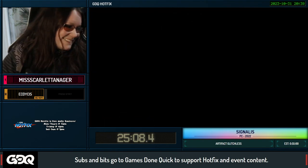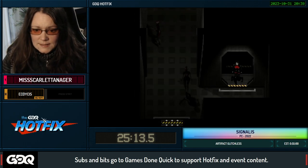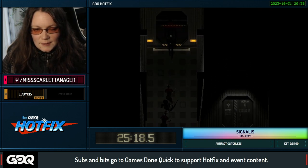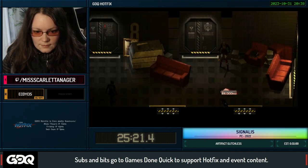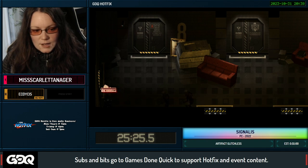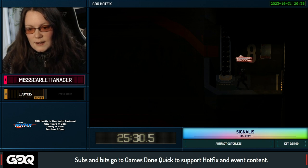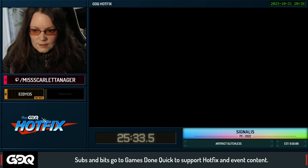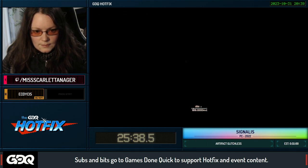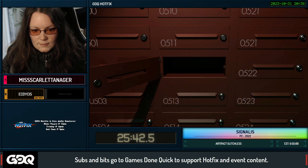That is a room you would never see if this was any-percent because you don't need to go in that room at all. That's the post box key, because what we're trying to get is the library key for one of the puzzles we need to finally finish this area. Going almost all the way back up — there we go, library key.